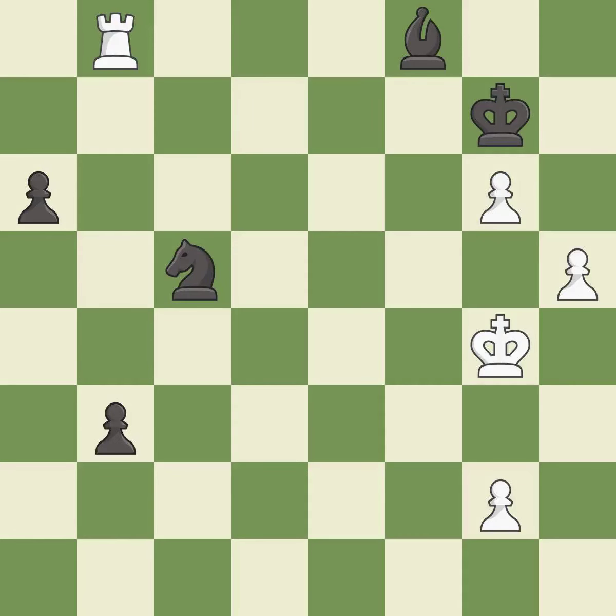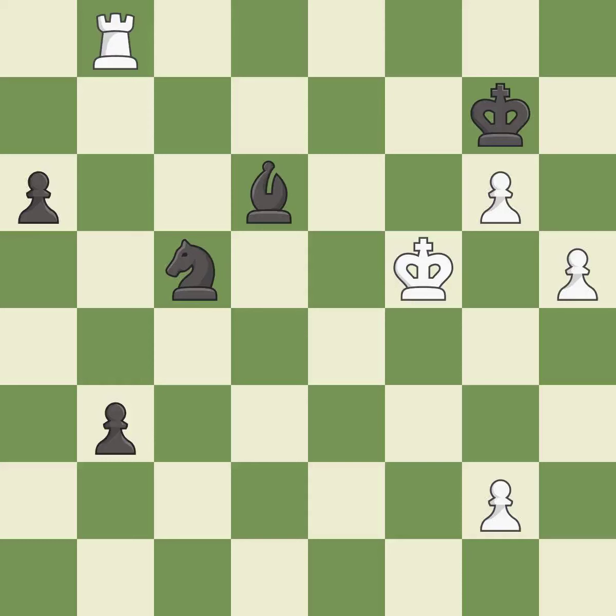The passed pawn moves towards its goal. This threatens to push a passed pawn towards promotion — it is best. This is the strongest option — it is best. This moves the bishop to a better location, allowing it to control more squares. This is the only move that works — it is a great move.